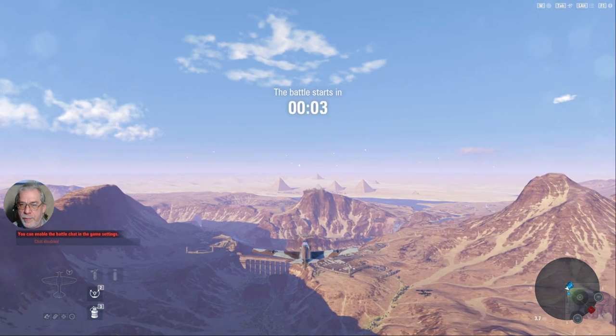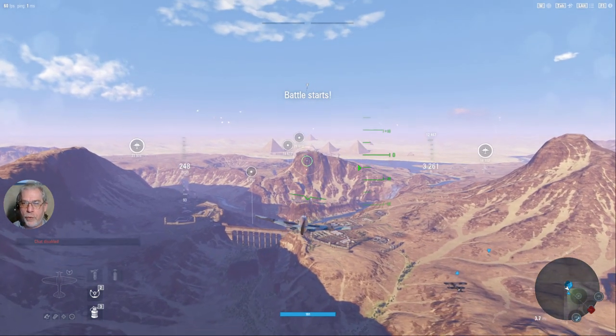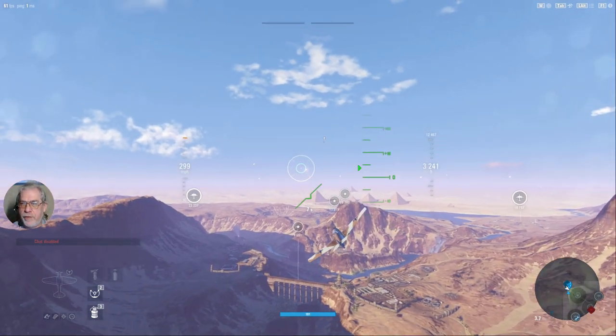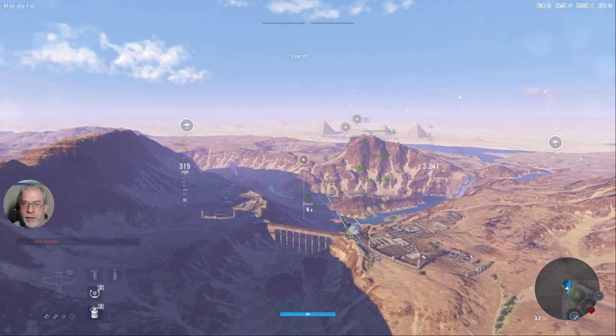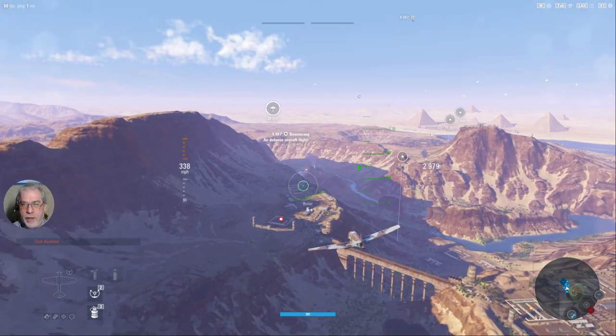On this map, nine times out of ten, after taking the garrison in front of me, I'll swing to the west to try and take the airfield there. From there, I'll go into the middle to try and take or seize that sector. We'll see how this pans out.